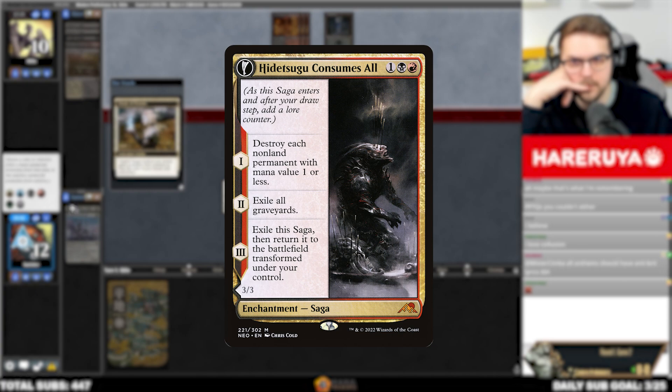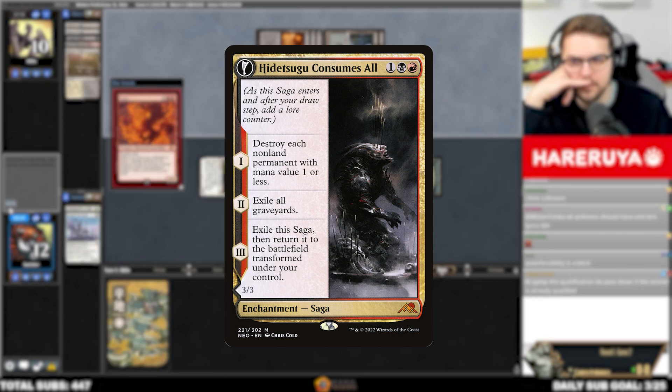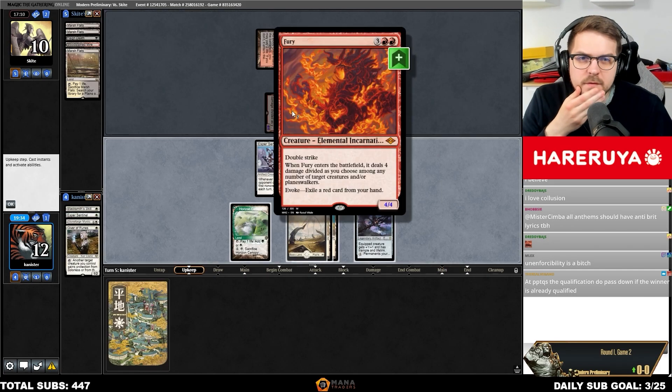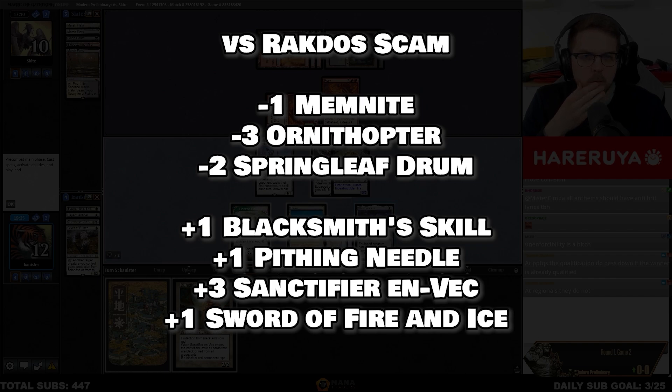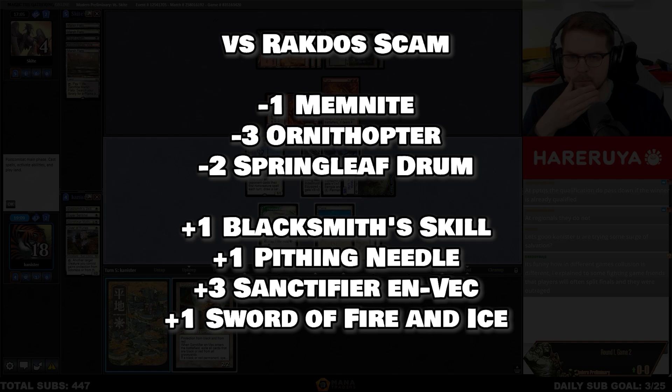Hidetsugu Consumes All is a scary card to keep in mind, although you'll rarely be able to play around it very well. Spell Pierce would help slightly, although Pierce isn't great in general against a Blood Moon discard spell deck. Ornithopter is slightly better against Fury than Memnite, but I think the threat of Ragavan is more important, so I stick to Memnites.